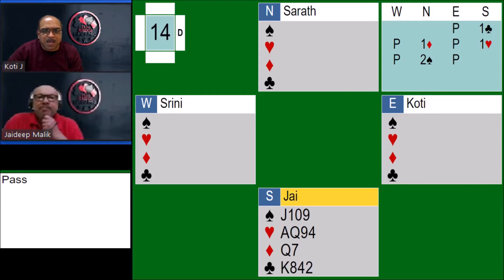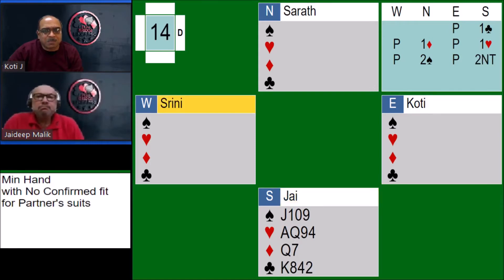With my pass, Jay picks up two no trump, indicating a minimum hand with no confirmed fit for partner's suits. Partner bid diamond and a spade, and Jay bids two no trump stating that he has no fit for his suits. The fit is defined as 8 cards in a suit.